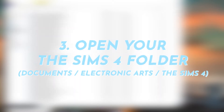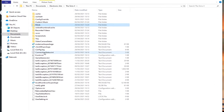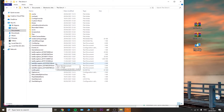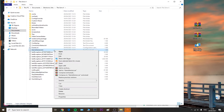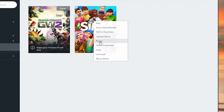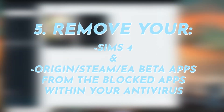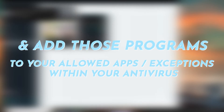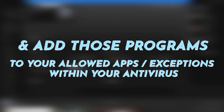Step three: go to your Sims 4 folder in Documents > Electronic Arts > The Sims 4 and remove the following files: localthumbcache.package, options.ini, and gameversion.txt. Once you've removed those three files, step four is to repair your game through Origin — right-click on The Sims 4 in your game library and select Repair. Step five: remove your Sims 4, Origin, Steam, or EA Beta programs from your blocked apps list within your antivirus.